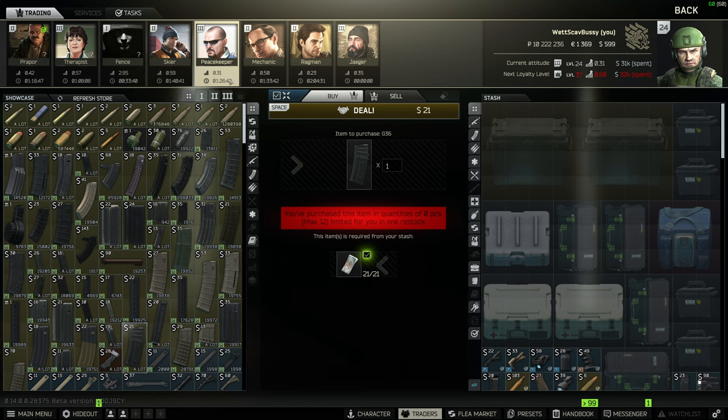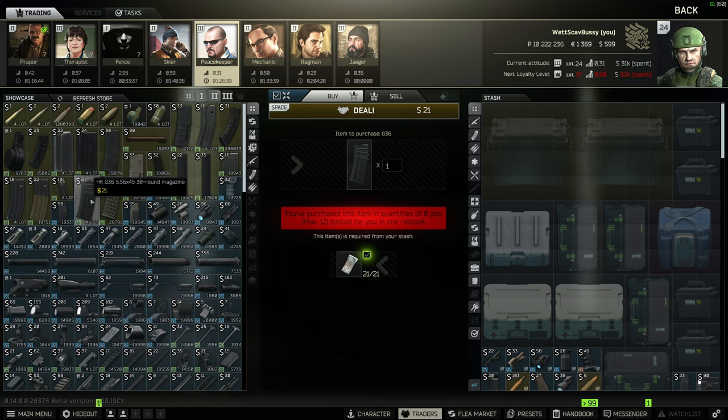For magazines, go over to Peacekeeper rank 2 and you can get the G36 30-round mags. There's a limit of 12, so you can buy quite a lot of these before needing to use a different weapon.